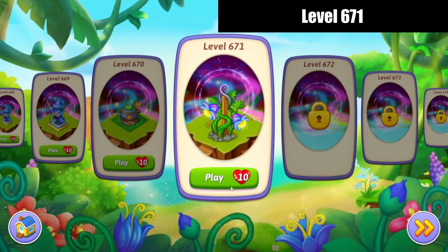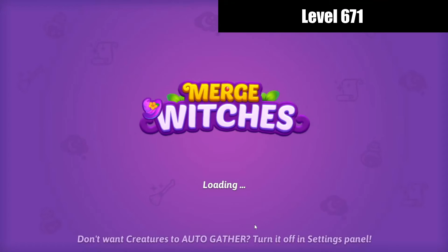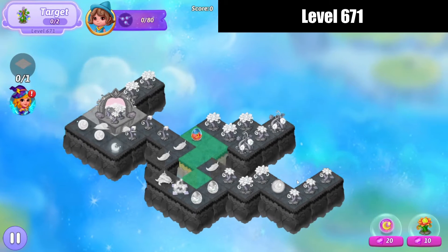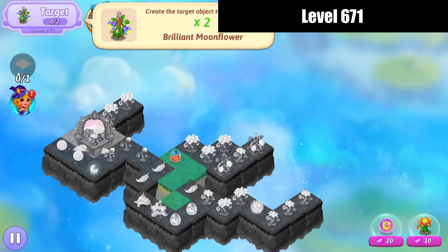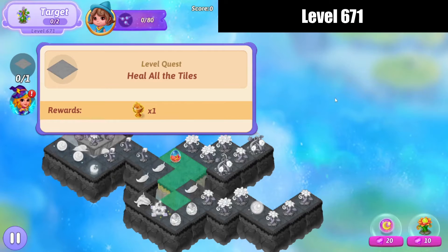Hello, it's Zukira. Let's check out level 671 of Merge Witches. We've got to make two brilliant moon flowers to get the trophy, or to finish the level. The trophy is healing.